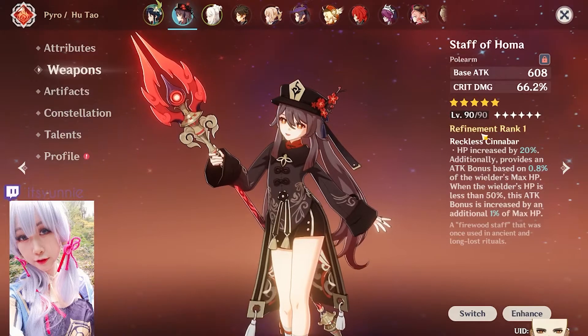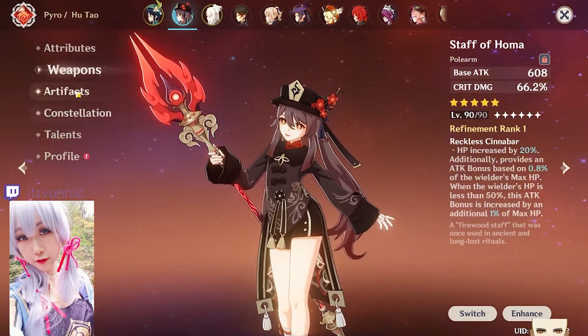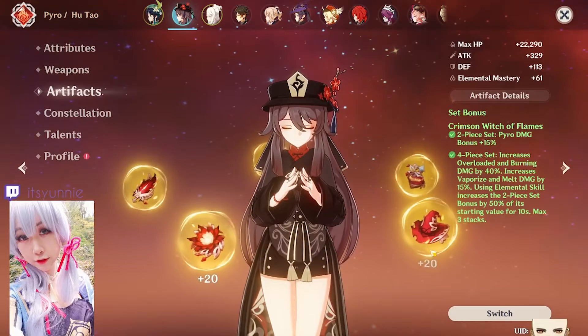Weapon: Staff of Homa, level 90 rank 1. Artifacts: full set Crimson Witch.